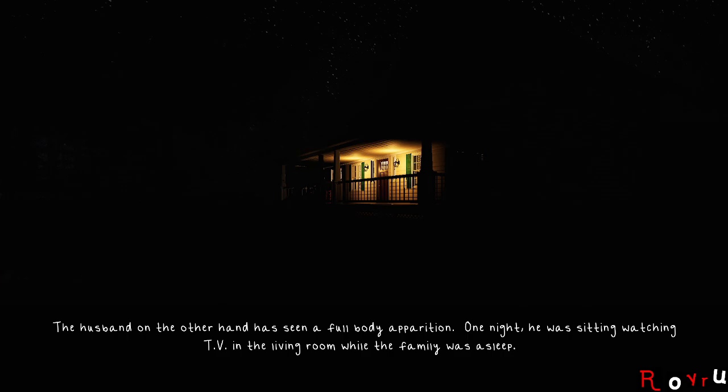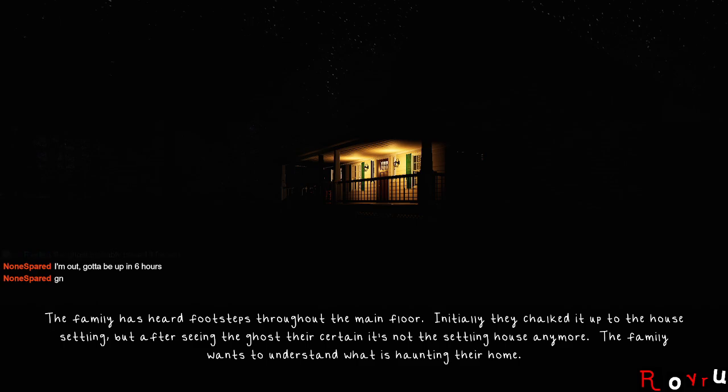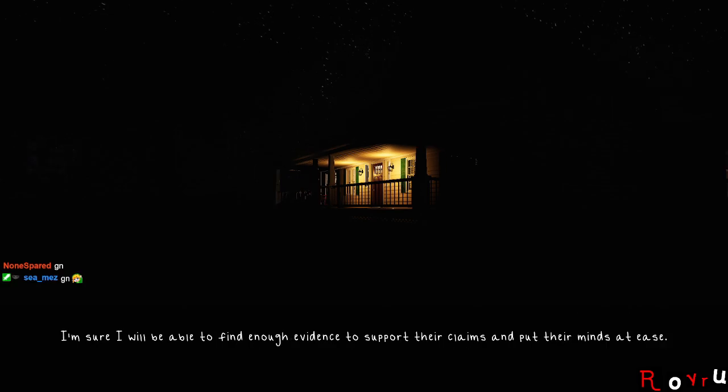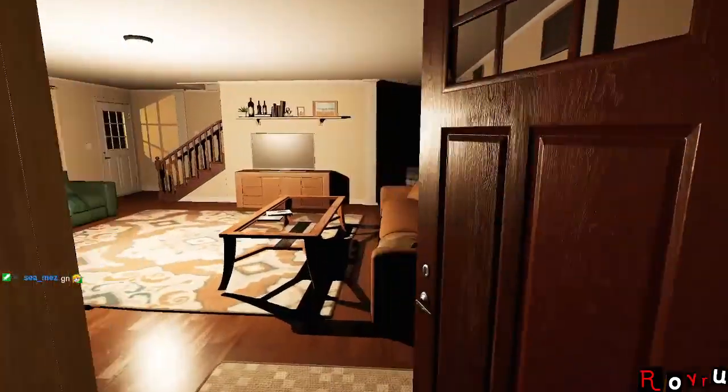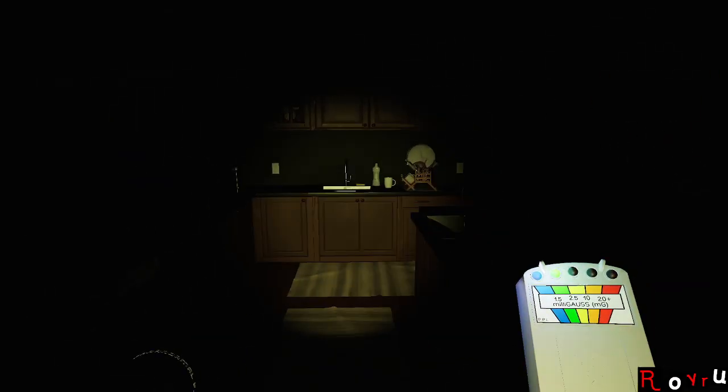The husband has seen a full body apparition. One night he was sitting watching TV in the living room while the family was asleep. A man of average build appeared — at first he thought someone had broken into the house because the entity seemed so real. It turned and looked at him, and about as quickly as he caught eye contact with it, it vanished. The family has heard footsteps throughout the main floor — they chalked it up to the house settling, but after seeing the ghost they're certain it's not that. It's gotta be a different ghost. Same house though — the events are just going to be different.